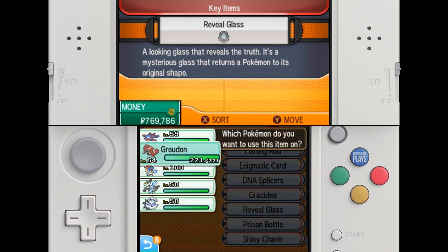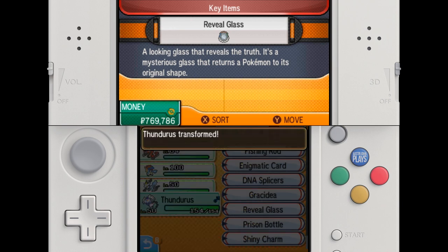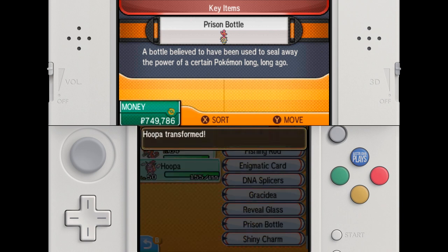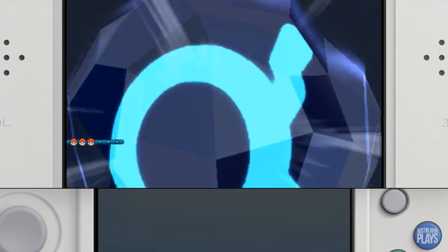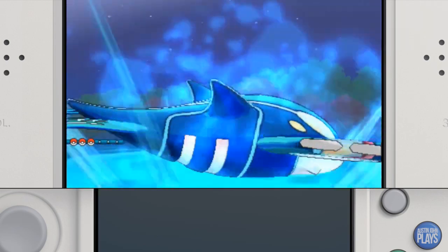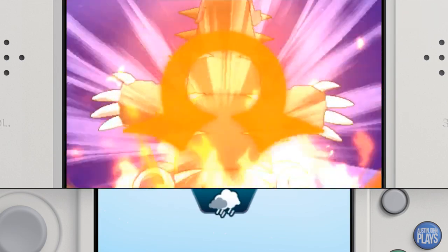I'm talking about the orbs for Giratina, the flower for Shaymin, the Reveal Glass for the Forces of Nature, the DNA Splicers for Kyurem, the plates for Arceus, the Prison Bottle for Hoopa, and of course the Red and Blue Orb for Primal Groudon and Kyogre.